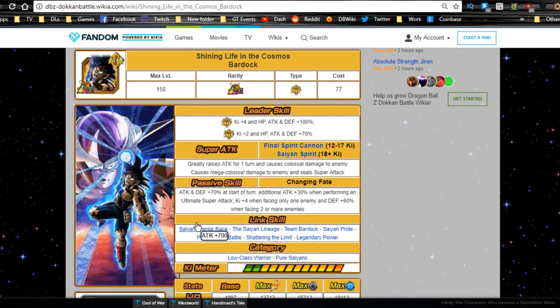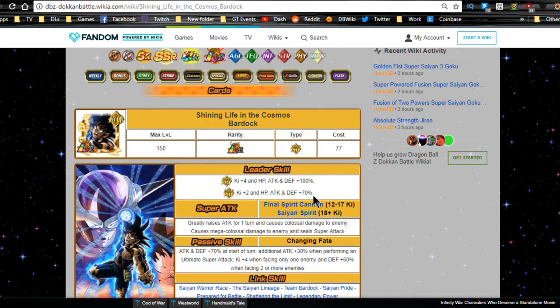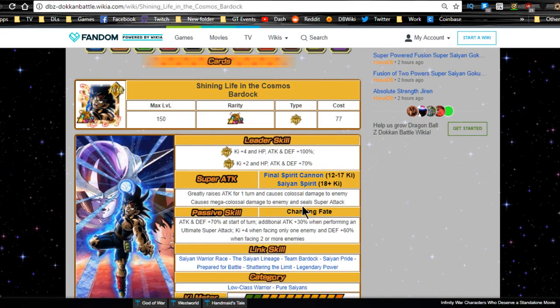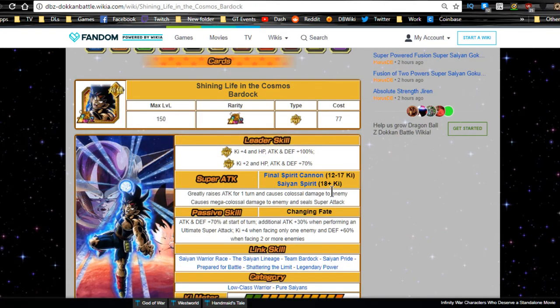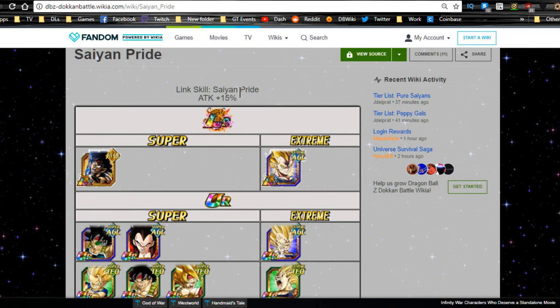He's going to deal a lot of damage if you max super attack him. If I pulled him I'd definitely Elder Kai the crap out of him — I love Bardock's character. I understand the Bardock special isn't canon but Toriyama gave a nod to it — shout out to Geekdom for that video. On the global side I really hope I pull him, I won't be hunting but I'll be doing some summons.